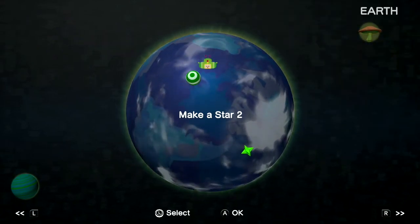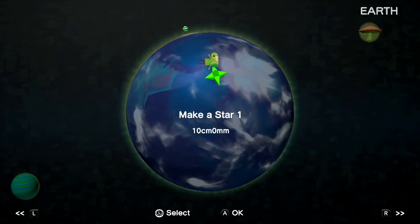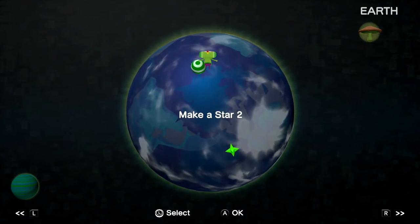This is Earth and on Earth we have a couple things. You have to make a star 2 and make a star 1. We're gonna go with make a star 2 and just get going here.